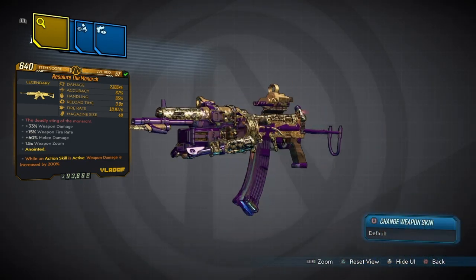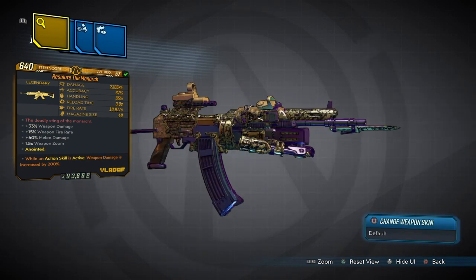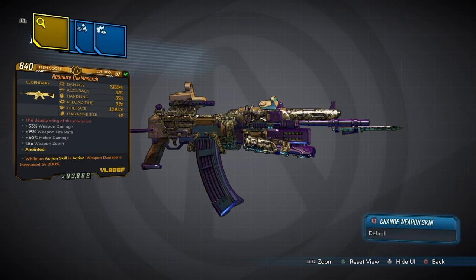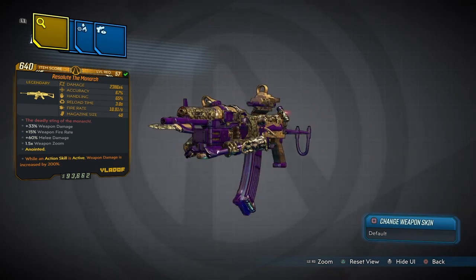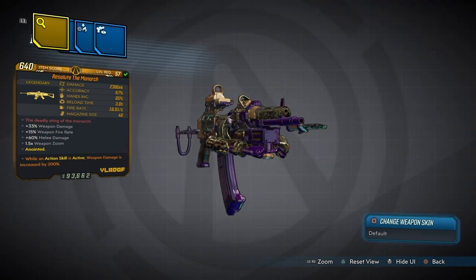This weapon comes with a lot of damage: 2,386 x4 on this version, 67% accuracy, 65% handling, reload speed 3.0, fire rate 10.91 — which is really fast — and 40 in the magazine. Pretty good on paper.